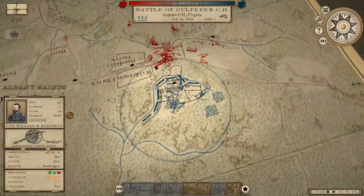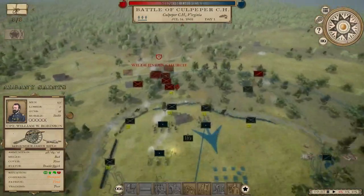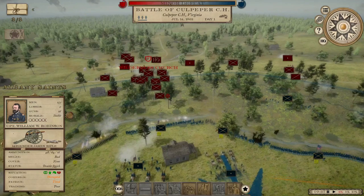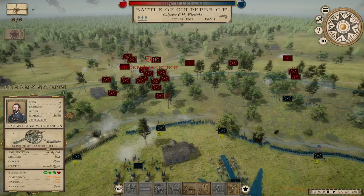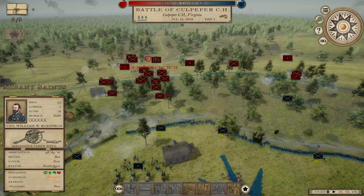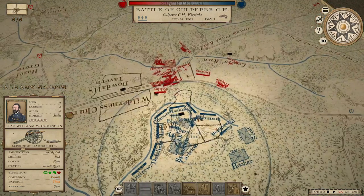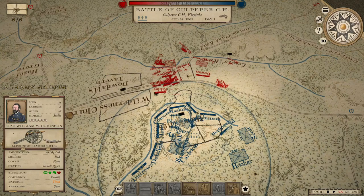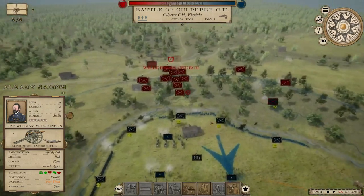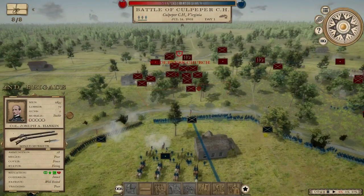A massive Confederate assault is happening right now. There has been another update to the game concerning AI behavior, so it'll be interesting to see how he behaves here. In this situation, this is exactly what he should do — he's got me 4 to 1. Even before the rest of his troops arrive and get in position, he needs to attack and press hard because he has such an advantage, and he's got to hit me before I can close the gap on those numbers.